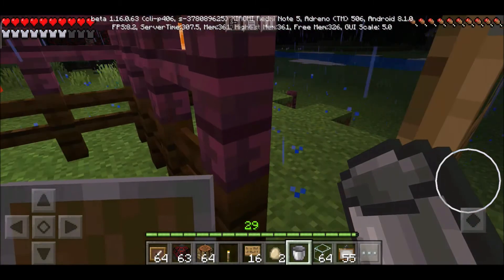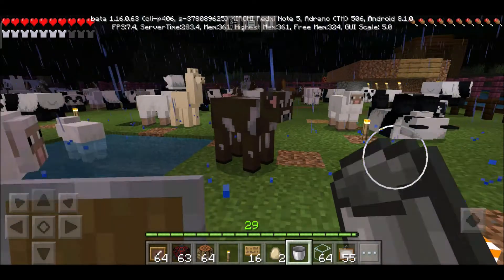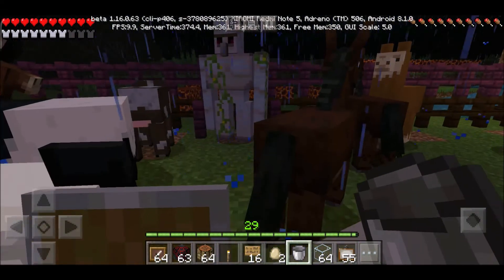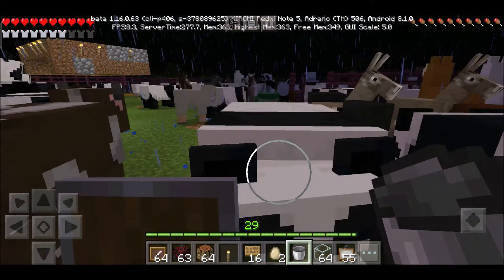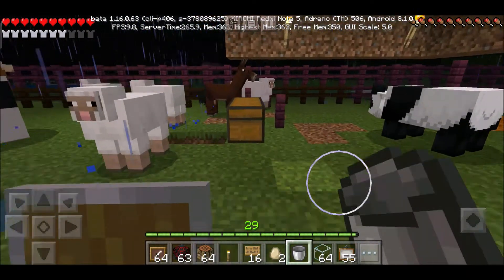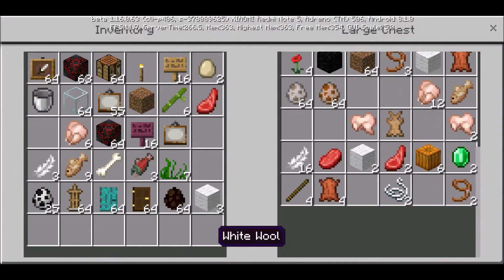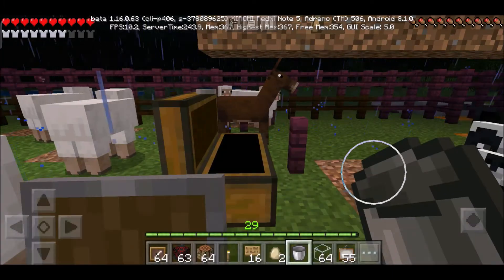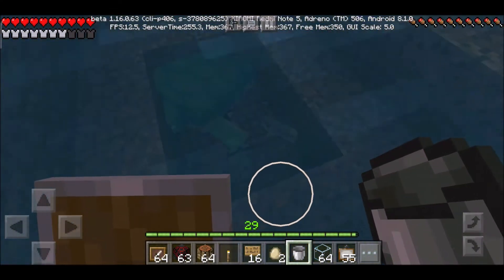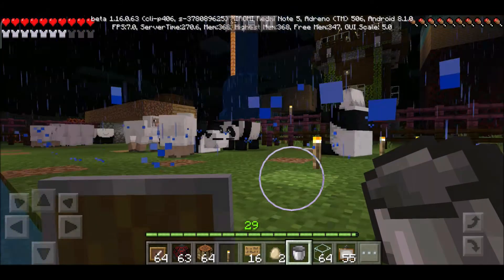This is my farm. I have an iron golem here to protect all of these animals. See, I have a mini animal farm. They have a swimming pool, and there's a turtle and a fish in there.